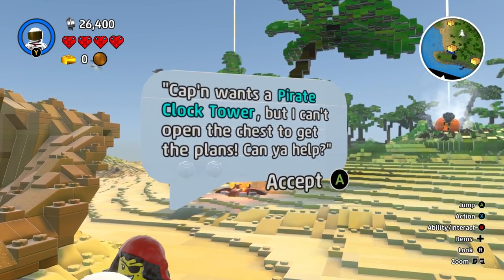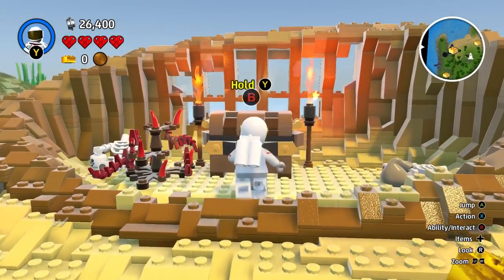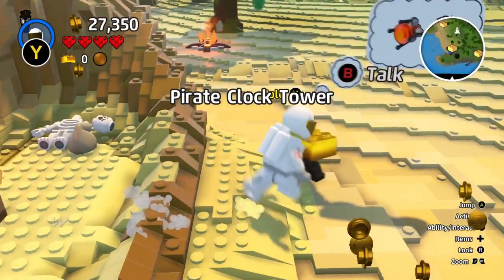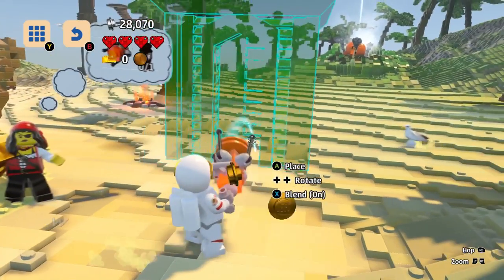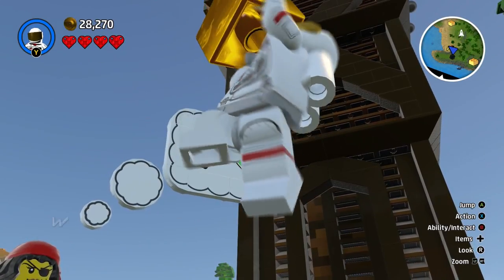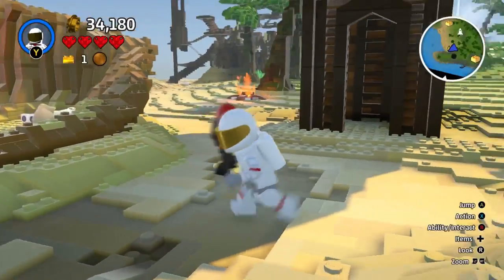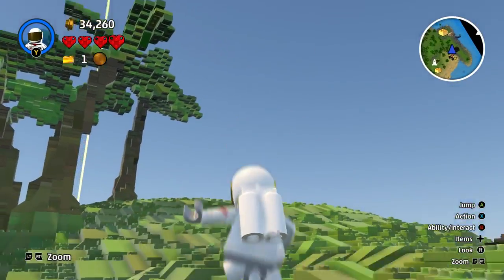Cap'n wants a pirate clock tower but he can't open the chest to get the plans — can you help? We can help! Press Y to hold the chest — hold on, press B. We did it! Discovery type unlocked: brick builds. We got our first gold piece! We got ourselves one brick, we need two more — we need to get on the road to becoming a master builder, but we'll need two more gold bricks to fix the rocket.